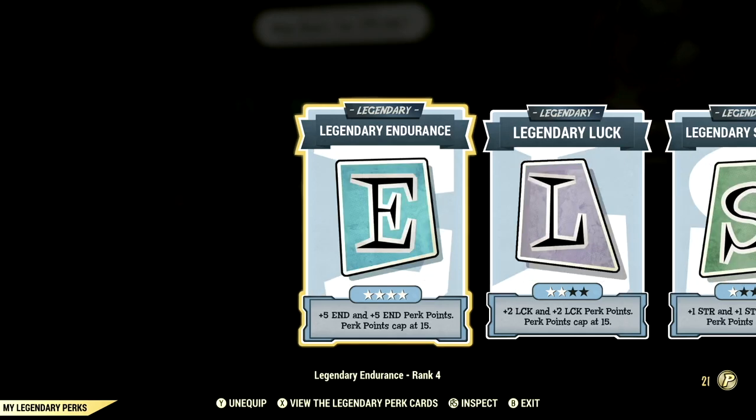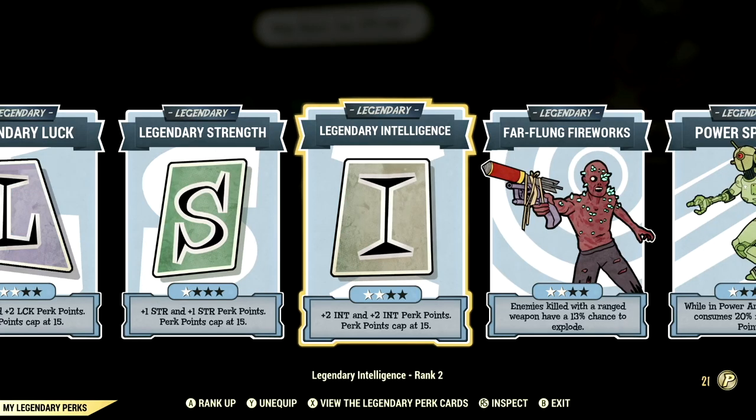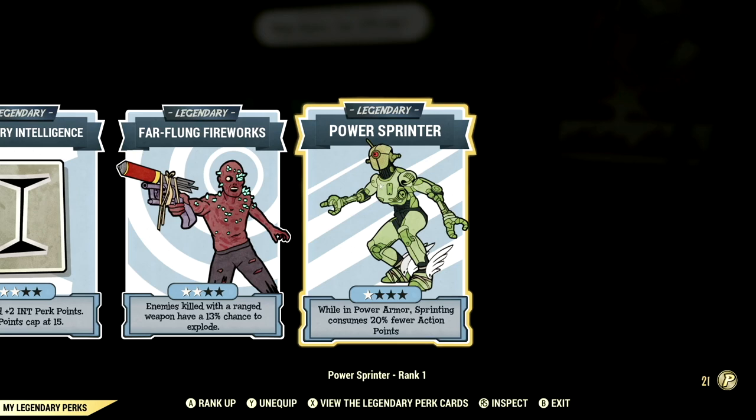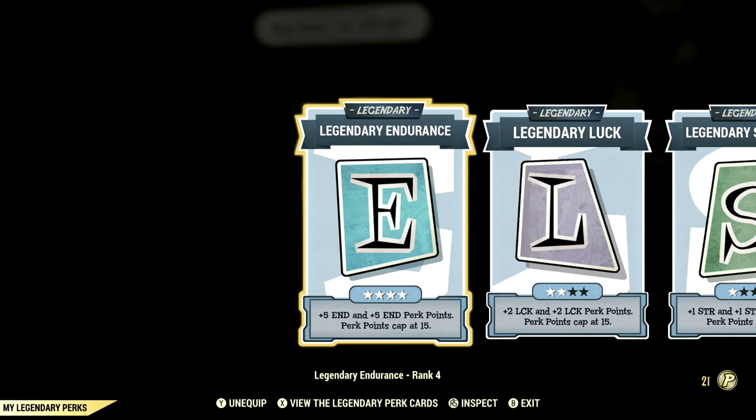Starting off we have Endurance maxed out, Luck at 2 stars, Strength at 1 star, Intelligence at 2 stars, Far Flung Fireworks at 2 stars, and Power Sprinter at 1 star. These are all the legendary perk cards that make the build. Now let's get into the normal perk cards.